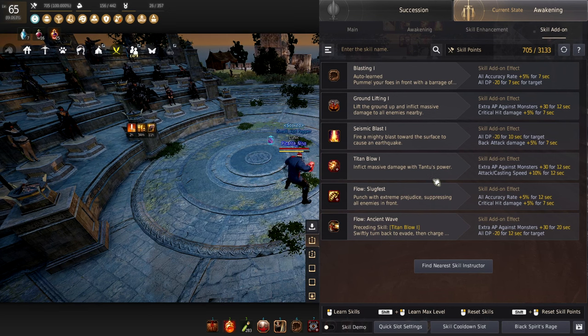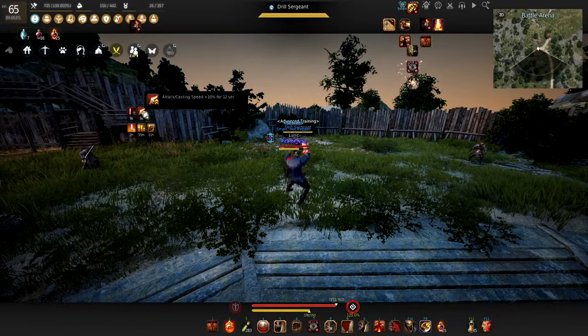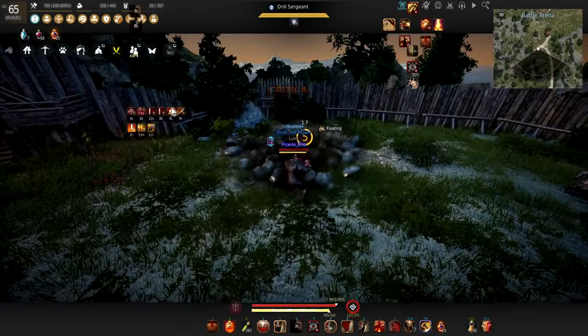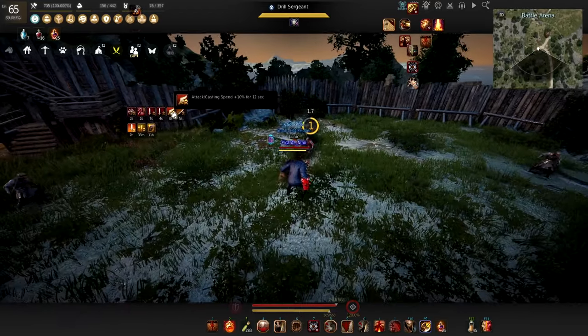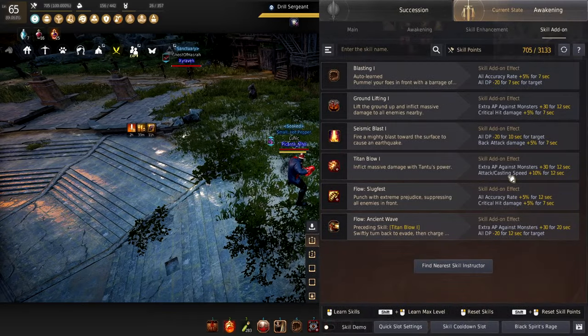For Titan Blow, this is the one you can experiment with. We're reiterating on monster damage — you always need these up regardless. You could change the second slot for critical hit rate plus 30%, but since all of our front-loaded damage already has 100% crit, it doesn't really matter. Skills like Frenzy Destroyer don't have 100% crit, but you don't use those that often. I prefer the 10% attack speed because when you do Titan Blow combined with Ground Lift, you get 20% from Ground Lift and 10% from Titan Blow — that's 30% attack speed constantly up during your grind.